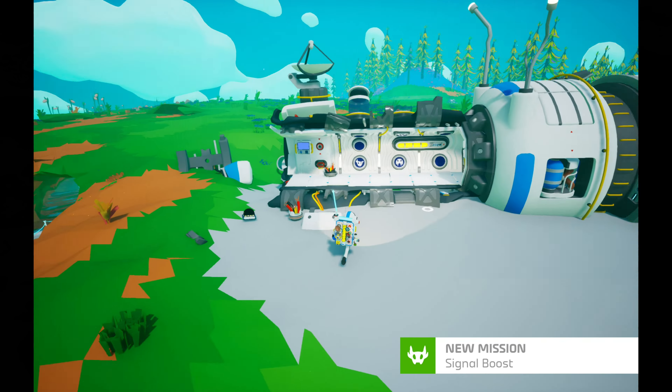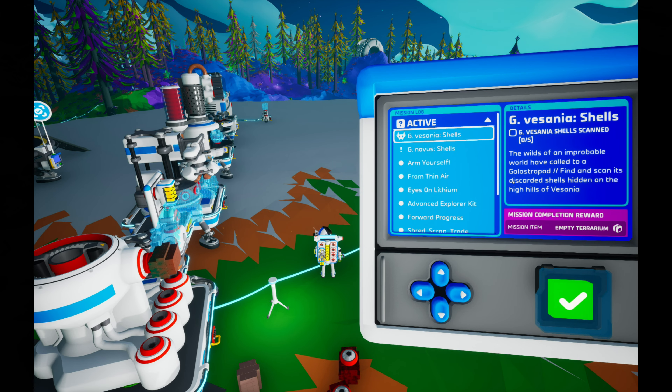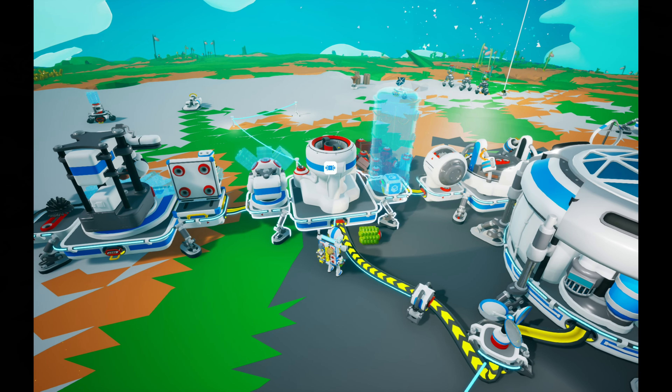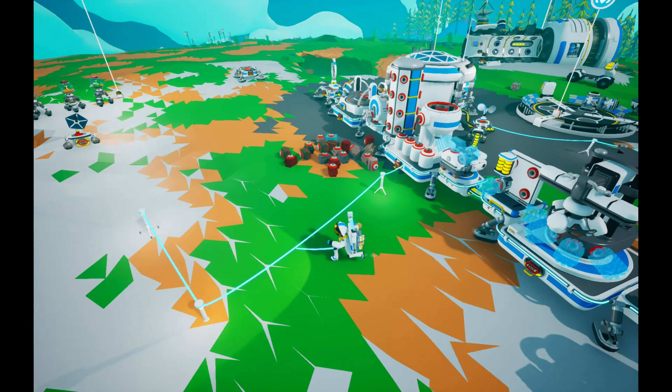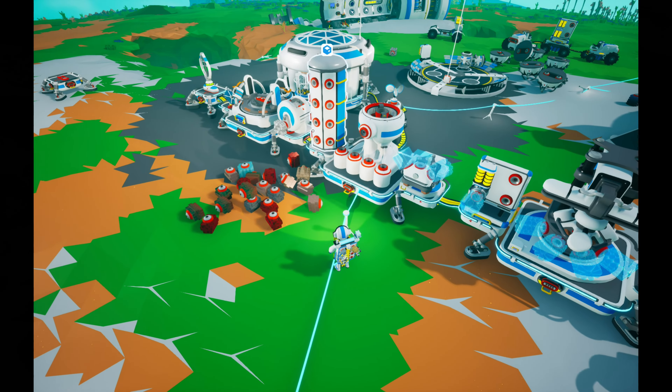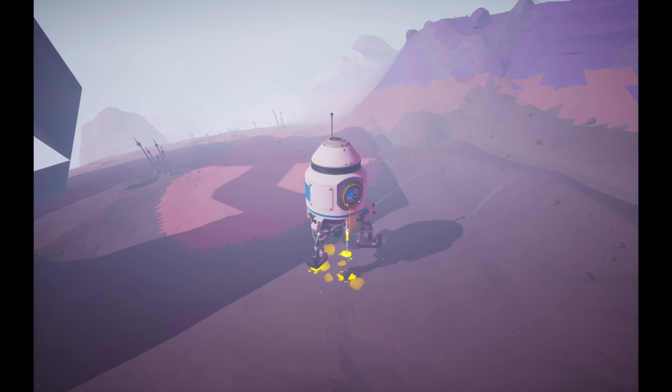So there are seven Galactropods total. We already have three, we just need to get the other four. Now we're going to go to Bassania to get the next Galactropod — I'm very interested to see what this one is going to look like. Before we go, let's put this medium silo here so we can put all our ores on it — we really needed this and now we have it.